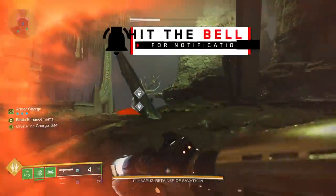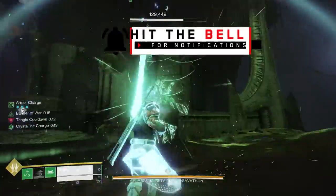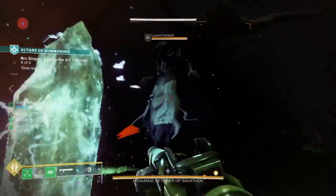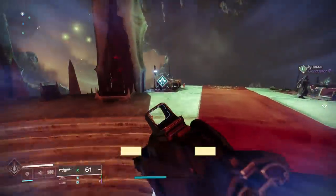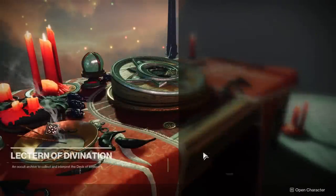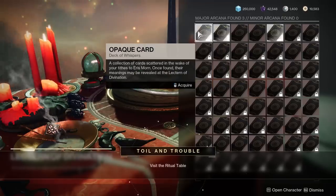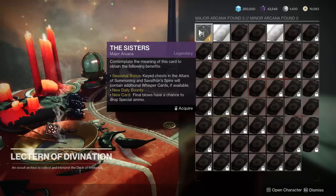Now let's talk about that brand new Deck of Whispers system. As you've been doing Altars of Summoning and Savathun's Spire, as well as other activities like Vanguard and Crucible, you can get opaque cards. When you do, you need to head to the Helm, go into that new area, and go to the Lectern of Divination, where you can unlock or reveal those opaque cards into what they actually are. There are two different types of cards: major cards and minor cards.